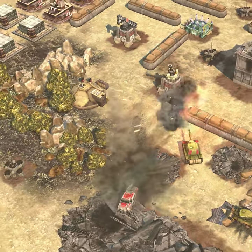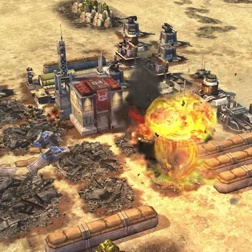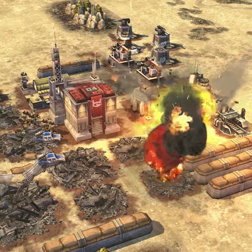Your S-13s are your primary source of burst damage. Direct them to take out the targets that need to go down first, and it will set the pace for a quick victory.